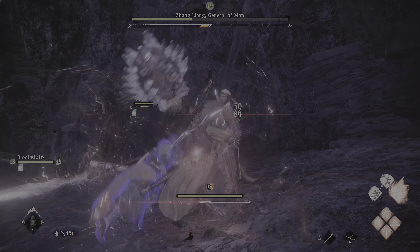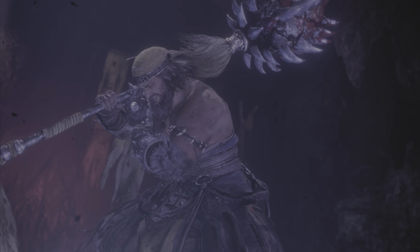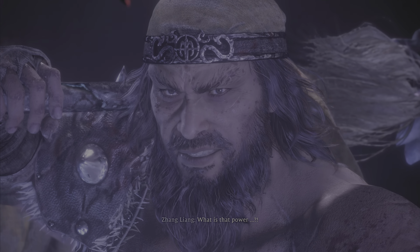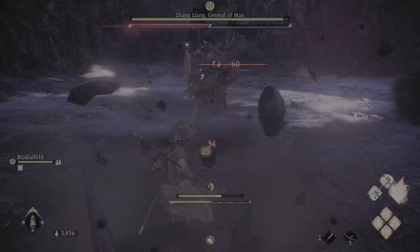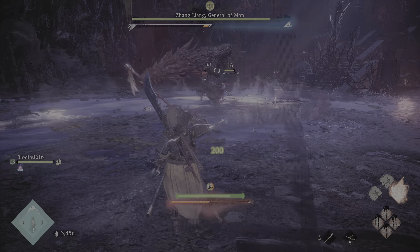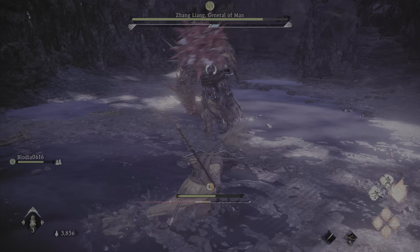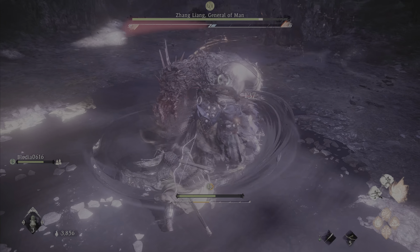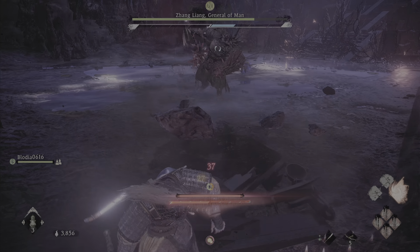His first phase I have down, no problem. His second phase though — things just get dialed up to 200 when phase two starts. I have to wait for a certain point before attacking. I rushed in — oh god, I'm embarrassing myself. Look at my teammate just deflecting everything, what a champ. And then there's me taking every single hit possible — I'm dead.